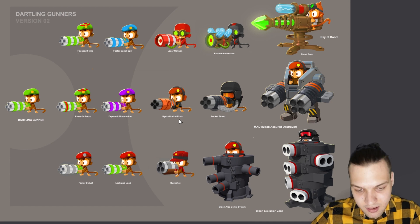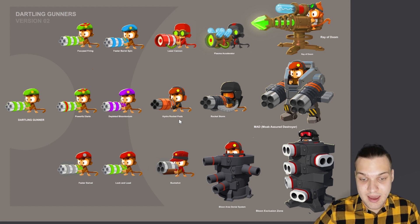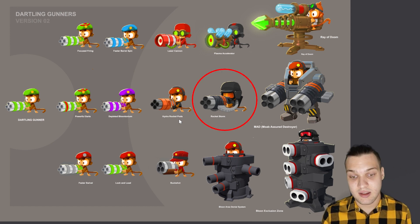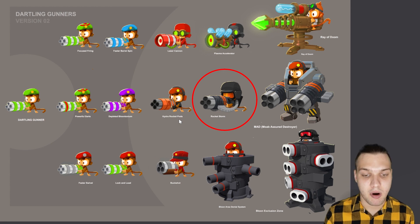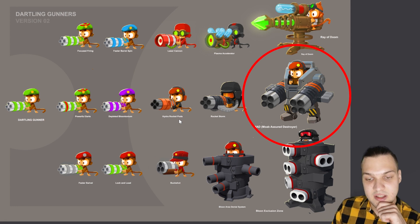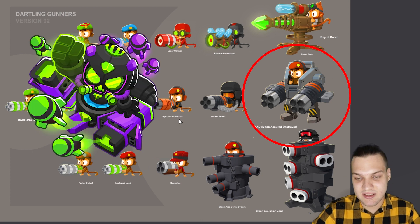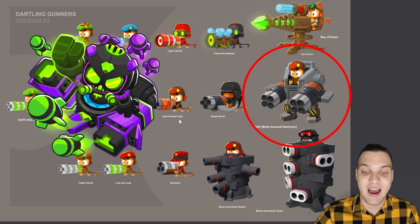We have Hydro Rocket Bots which change the color scheme — in BTD6 Hydro Rockets is purple, but here it's clearly orange. Rocket Storm is the upgraded version with more armor on it, keeping that wipes aesthetic. It's the military monkey with gray armor. The MAD goes like it has two guns from Rocket Storm — it's the complete mech robot, piloted by the monkey. Whereas in BTD6 the MAD is a robot with a mechanical head and you can't see what's inside.